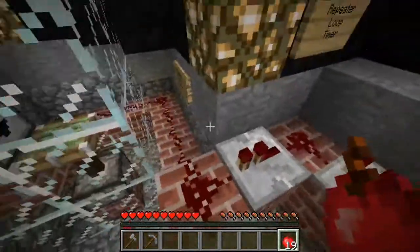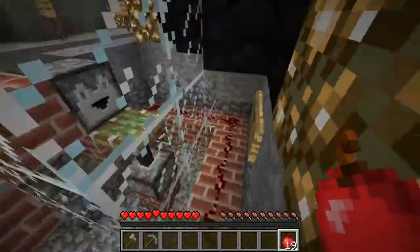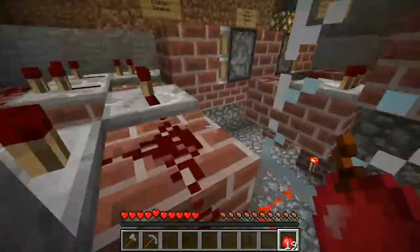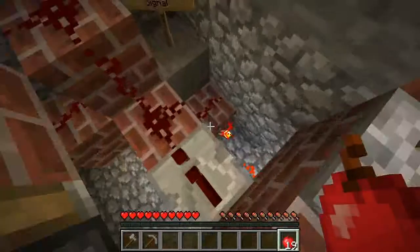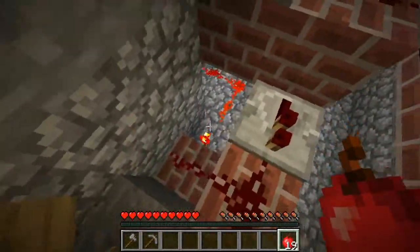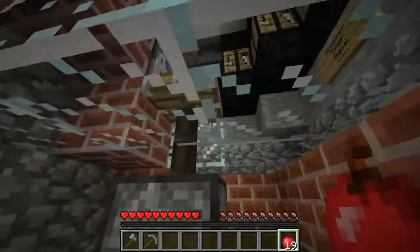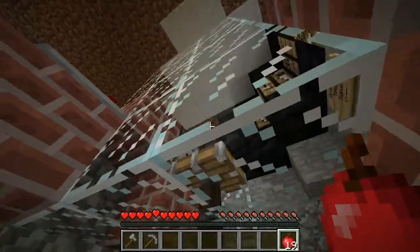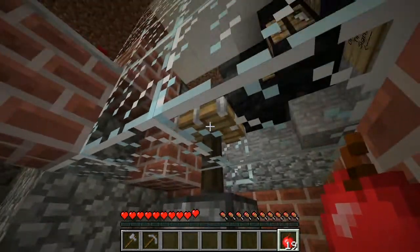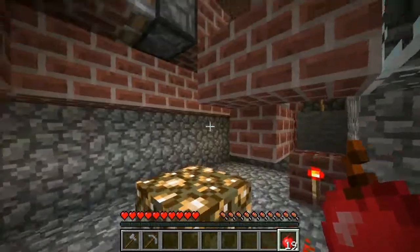Every time the timer goes around a tick, it sends a signal around here to the dropper timer signal, which just tells the dropper to fire once. We also have another signal down here — when the dropper has items, it comes down here and inverts, because this block is where the dropper drops its items.